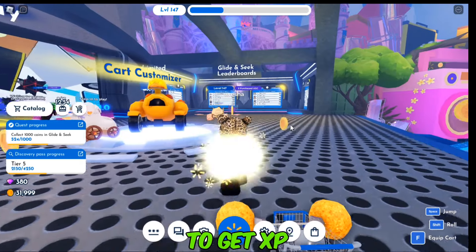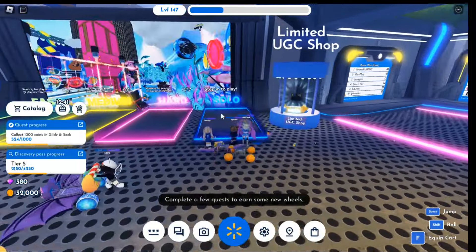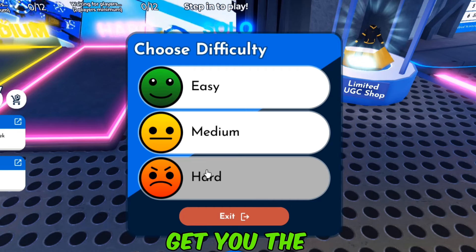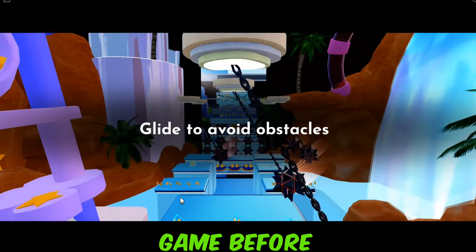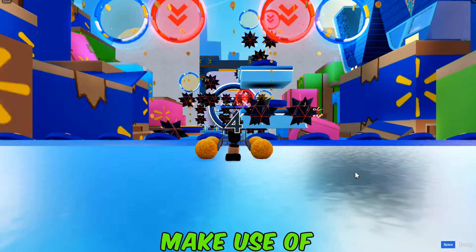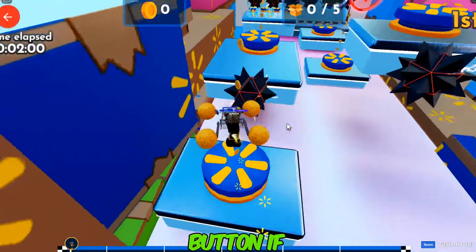Here is how to get XP. To get XP, you will have to play the Glide and Seek minigame. It is right near the spawn. You want to play solo and choose hard — it's going to get you the XP way quicker. The name of this game is Glide and Seek and it's really, really easy. If you've ever played a parkour game before on Roblox, it's going to be really easy for you. You will also make use of your cart here to glide. You just have to press the space bar if you're using a keyboard, or the jump button if you're on mobile.